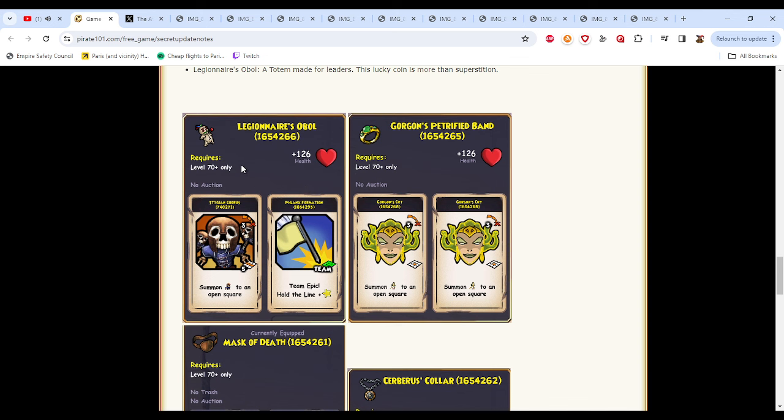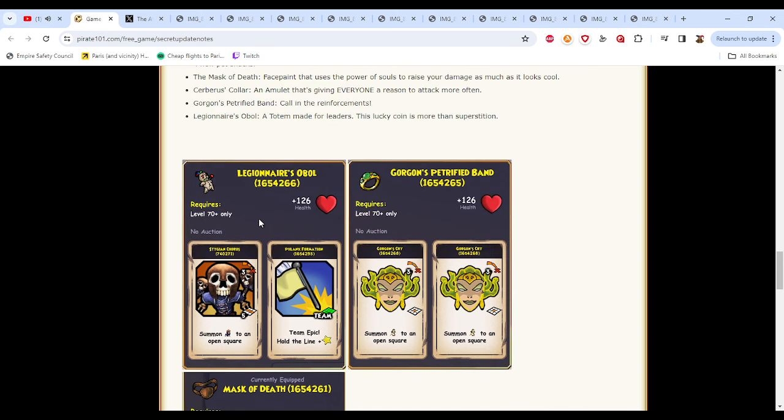First, there's the new totem — and these are all universal. The totem gives a copy of Stygian Chorus, which we've seen other pieces of Aquila gear give. It's pretty much a line summon of five Skeletal Hoplites. It's pretty solid as far as summons go — one of the better ones. You get a good amount and they can put up some decent damage. They're not overly weak.